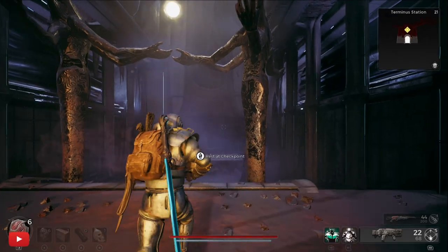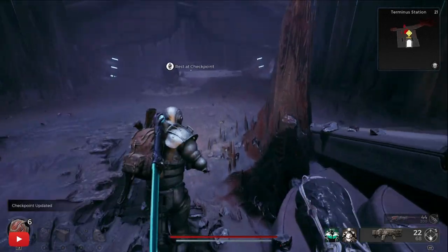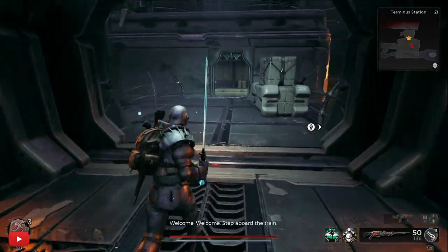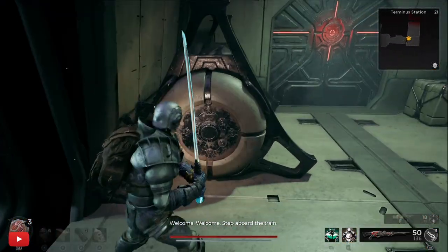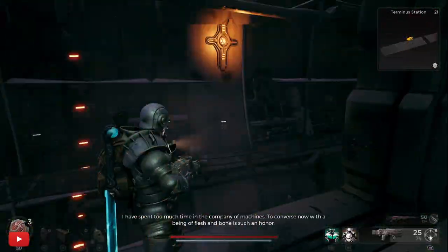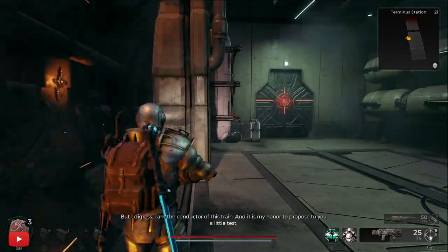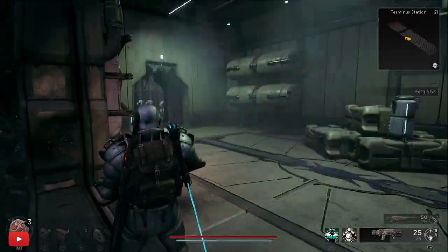Now we're at the Terminus Station. What we want to do is get to the end. Once at the end at the second checkpoint crystal, you'll get on the train. On the train, you're going through a challenge where the voice just wants you to die, so he's going to set a load of robots on you — this is on super fast forward mode, so we don't mess about.